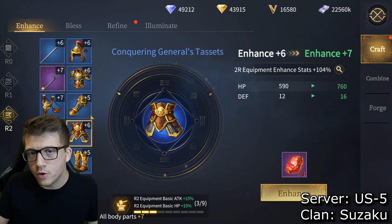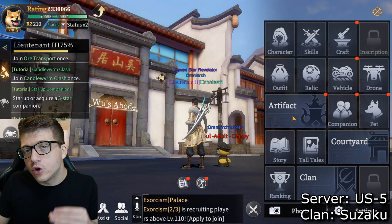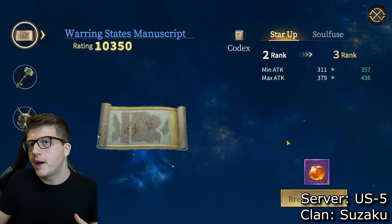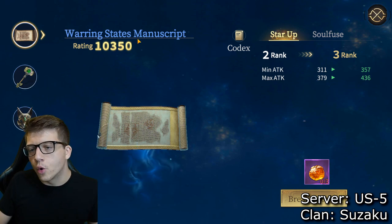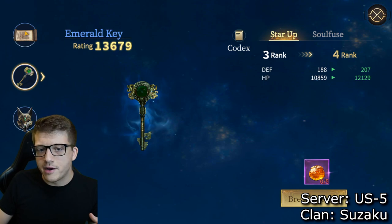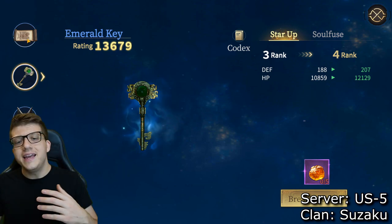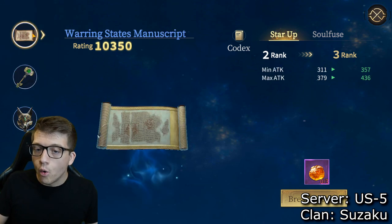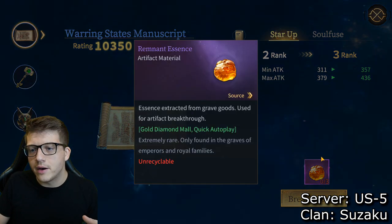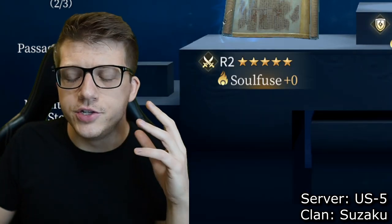Afterwards focus on your right side — you want to level everything up around the same time, but if you have to pick, focus on attack pieces. This is also true for your artifacts. Leveling artifacts requires the same materials regardless of which artifact it is; for example, Warring States Manuscript and the Emerald Key both require remnant essence. Given the same level, I'd recommend leveling the Warring States Manuscript because it gives more attack, whereas the Emerald Key gives defense and HP.